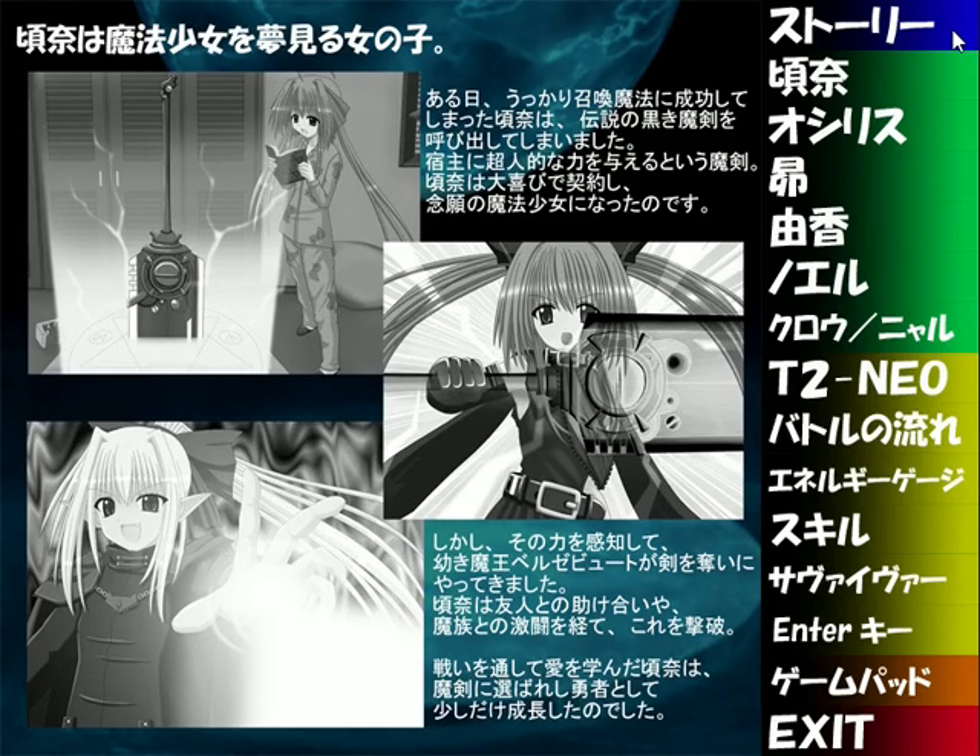Corona was a girl who dreamed of being a Magical Girl — like Sailor Moon or Magical Lyrical Nanoha. One day, Corona stumbled into succeeding at a summoning spell, calling forth the legendary Black Demon Sword. The Demon Sword spoke of granting its host superhuman power, and Corona eagerly formed a pact to become a Magical Girl as she had longed. However, the young Demon Lord Beelzebuth sensed this power and came to seal the sword away. Through help from her friends and fierce battles with the demons, Corona overcame her, and grew as the hero chosen by the Demon Sword.